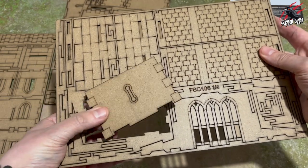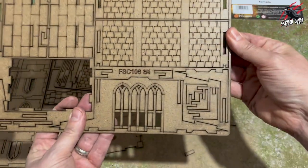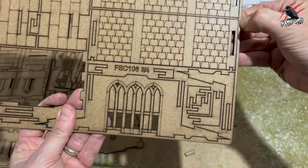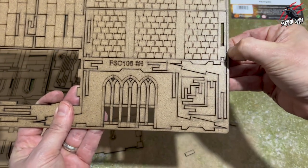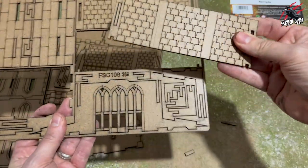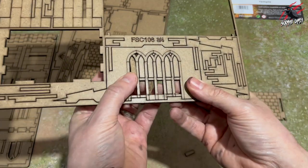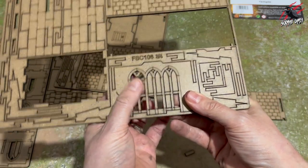Look how easy that is — it just pops out, very straightforward. Sometimes you have to run a little scalpel blade in there, or just use your nails to push the little bits holding it in place. But otherwise it comes out really easily. Do take care though, because some of the finer bits could snap if you start really trying to force it out.